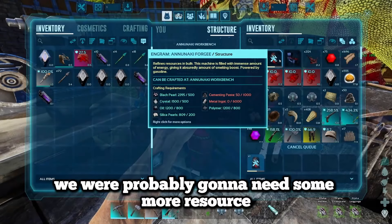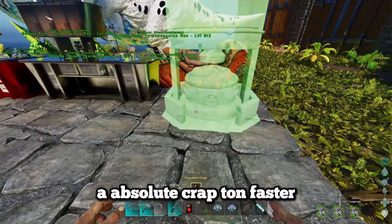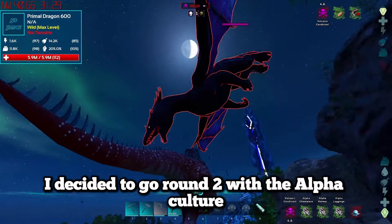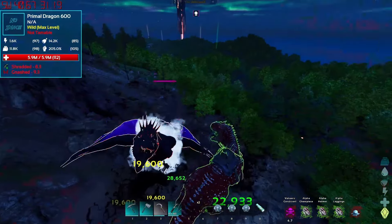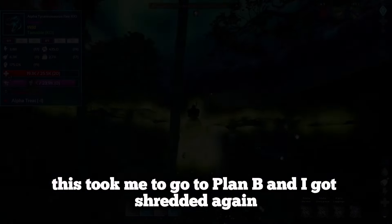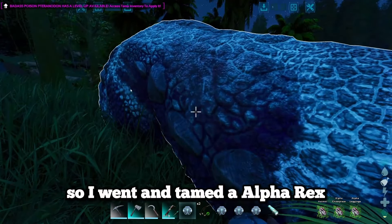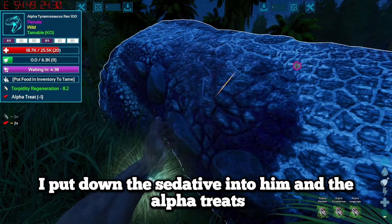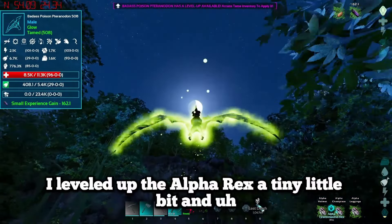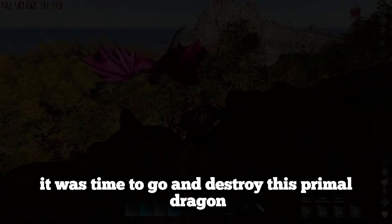We were probably going to need better resource generation, so I made the Anaki Forge - basically going to allow us to smelt metal about 25 times faster, which is insane. I decided to go round 2 with the alpha karkinos, brought another karkinos with an upgraded saddle, but that didn't go to plan either. I decided it was probably best to go a different route, so I tamed an alpha rex - I put the sedative and alpha treats in and we had ourselves a low level alpha rex.